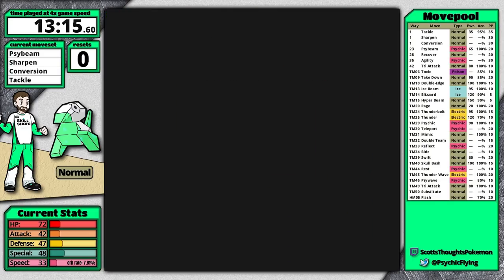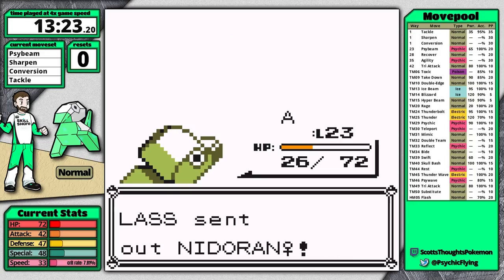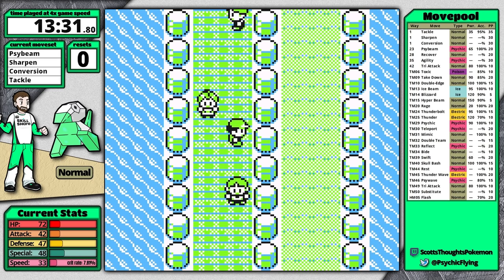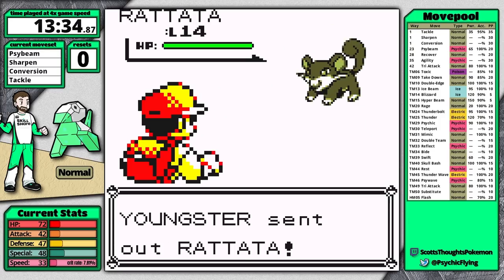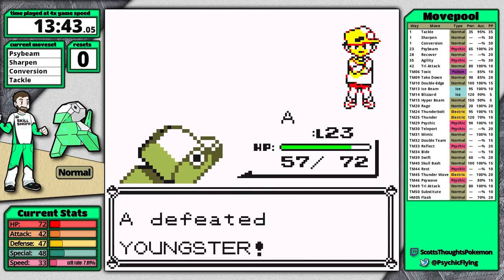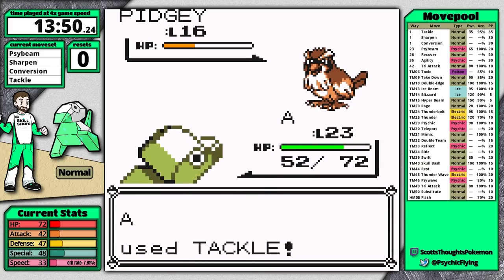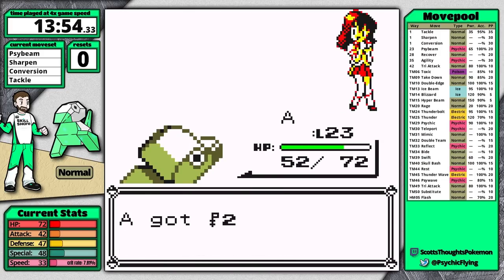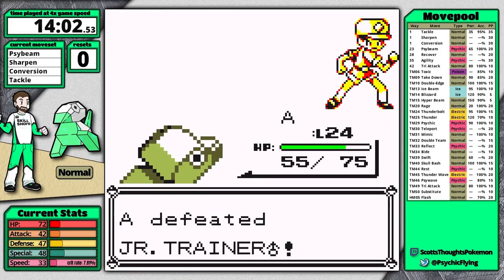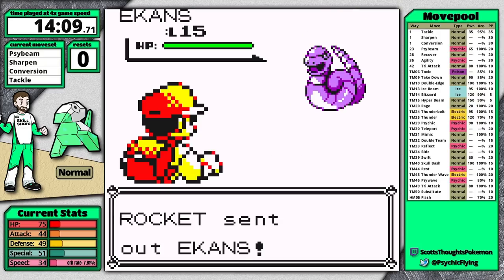After Misty I learn Psybeam and put it in the first slot since I'll use it a lot. Porygon has better Special than any of its other stats except HP. One thing worth mentioning: I'm basically doing this voiceover over a recording of my playthrough. The stats and moveset shown on the left side of the screen were filmed live — I've been working on software that can update them live. Those are exactly what the stats are in the game. One thing not incorporated is badge boosts — my attack stat shows 44 but is actually 12.5% higher than that in battle, though Porygon's summary page would show the base figure.